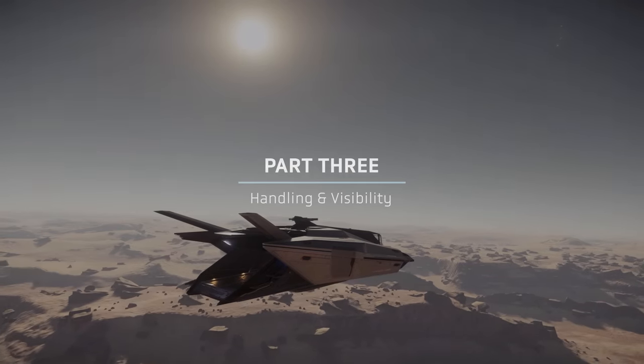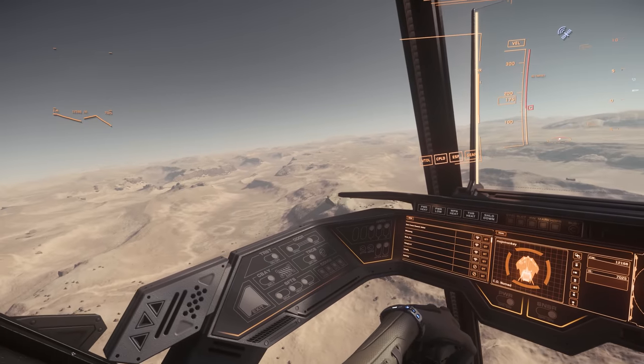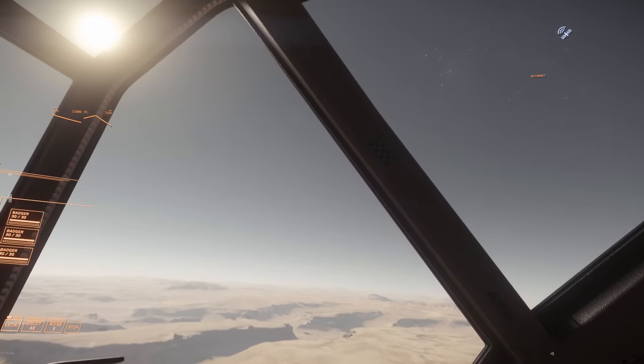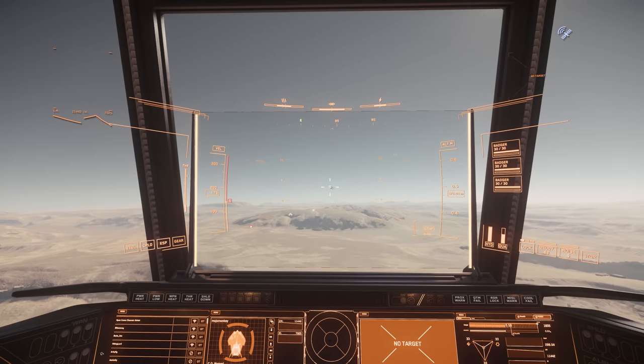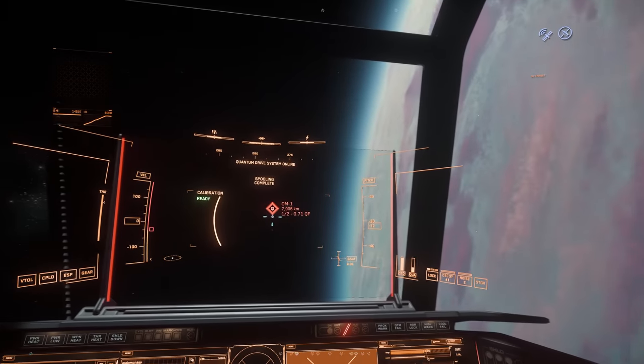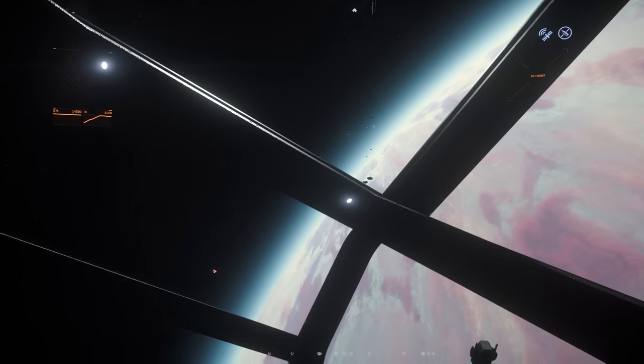From the cockpit right at the front of the ship, visibility in the Nomad is pretty good. There are windows above and to the sides, as well as somewhat unusually below, which really helps when landing. There are a couple of cockpit struts, but they don't really cause a problem.